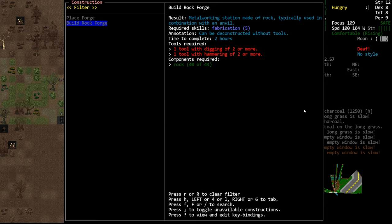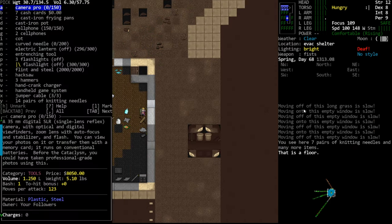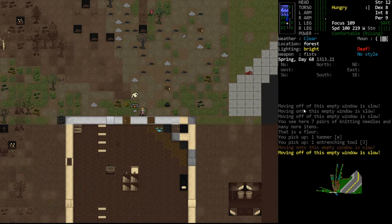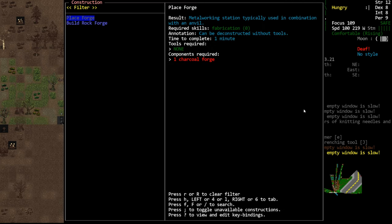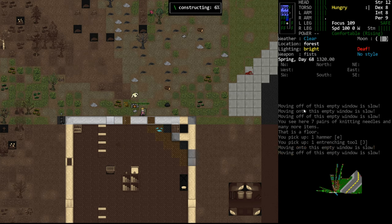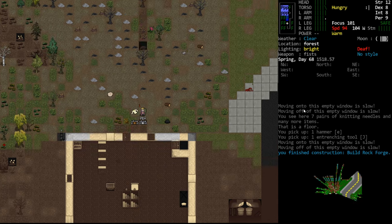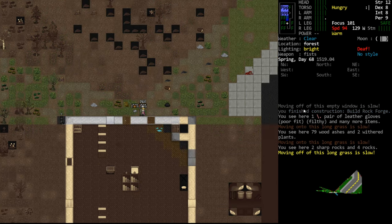We're looking for forge. We need our digging tool and our hammer again, so entrenching tool and one of our hammers. We'll head back out here and we'll build ourselves a forge. It's listed as a rock forge in recipes. There is no rock forge requirement - it counts as a charcoal forge for the purposes of crafting. So if you go to a crafting item and it says you need a charcoal forge, this counts as that. It's just listed in the construction menu as a rock forge.